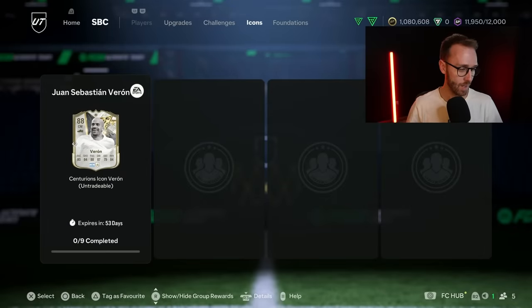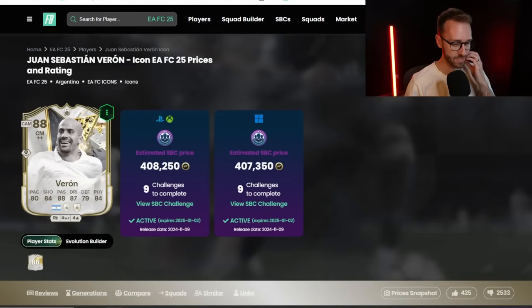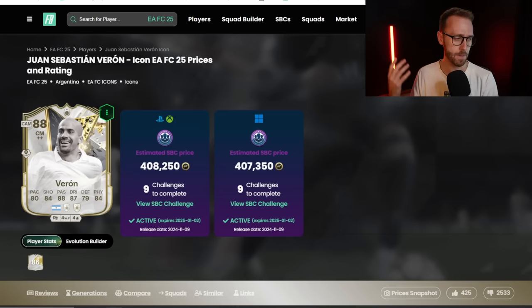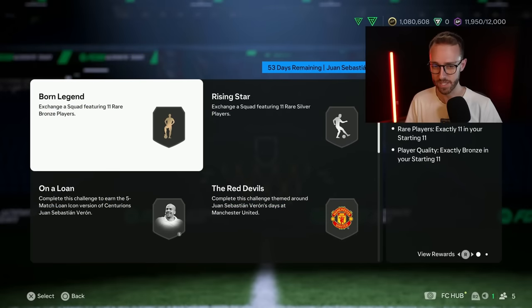But the price is the problem - it's nine squads and it's 408,000 coins. Look at the like-to-dislike ratio: 2,500 dislikes, 400 thumbs up. It's our first icon SBC of the year and it just doesn't get people excited. Think about our first icon SBC last year - David Beckham base. Then we had Blanc, Pirlo, Vittich, and a couple weeks later Eusebio - and we're starting with Verone this year. It really feels like a step down. Maybe EA is worried about the power curve.